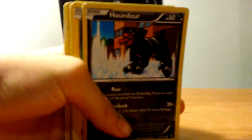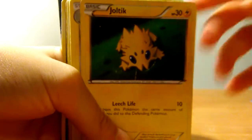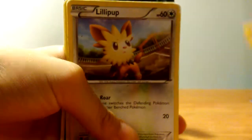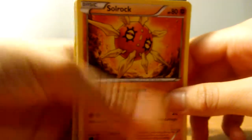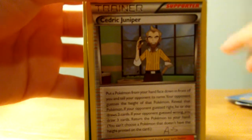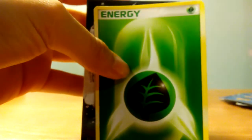Now there's Pokemon cards, which is Inkay. Scraggy. I don't know how to pronounce his name very well. Great Ball. Shadow Circle. And then I think this is just energy.